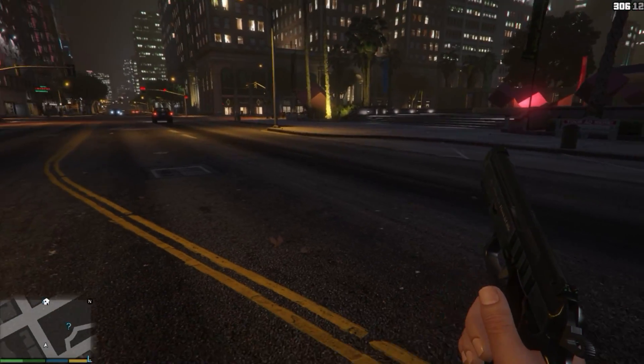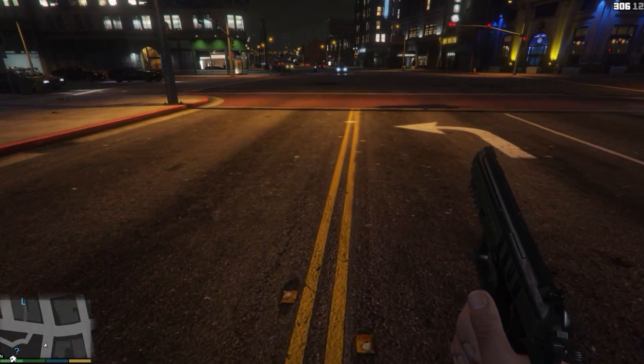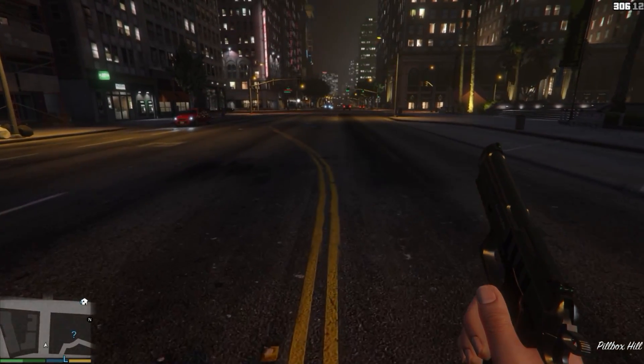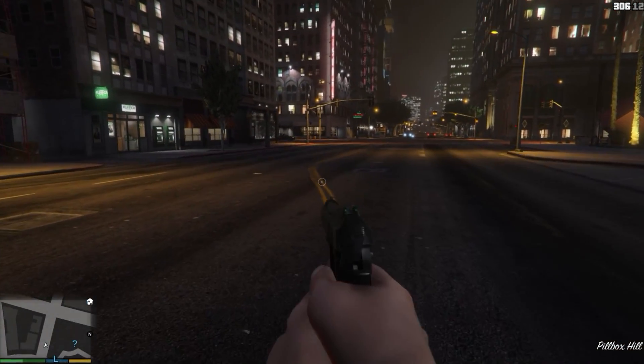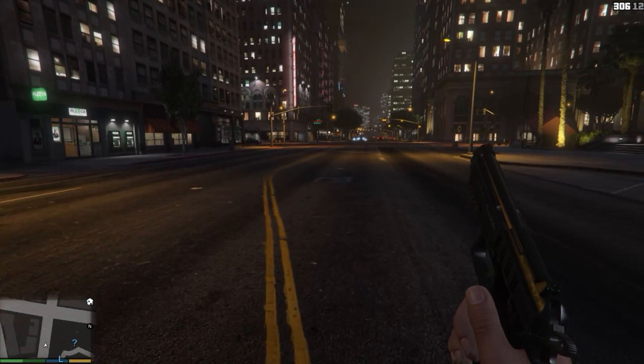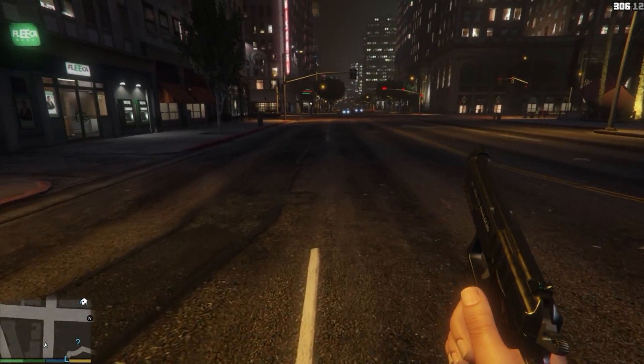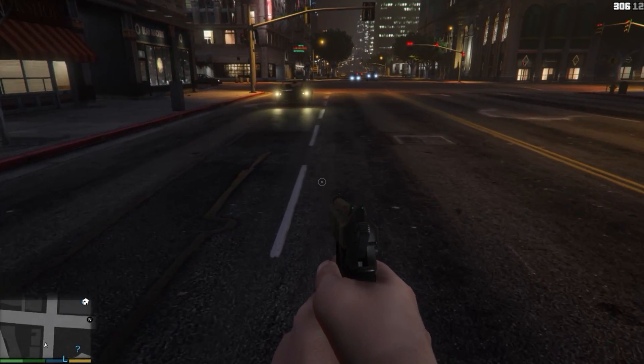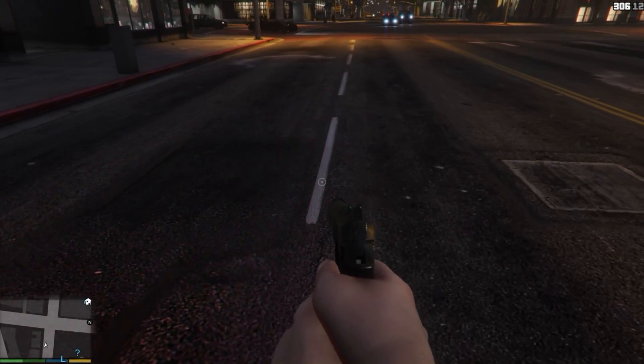I'm getting a nice stable 60 frames right now, but it's extremely apparent on the roads when I'm driving. These double yellow lines at a distance look worse than Xbox 360. It also does it with these white lines in the street — you see they're all fat, and then when I get closer they sharpen up and smooth out.